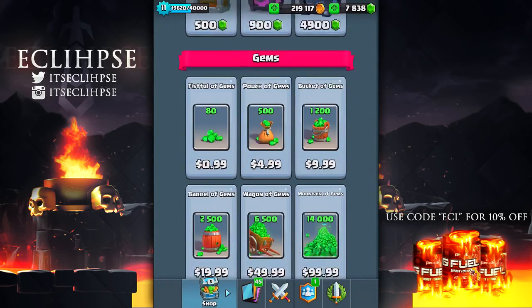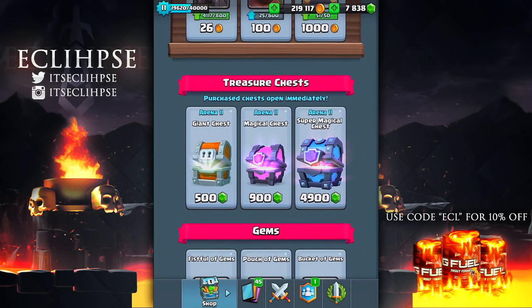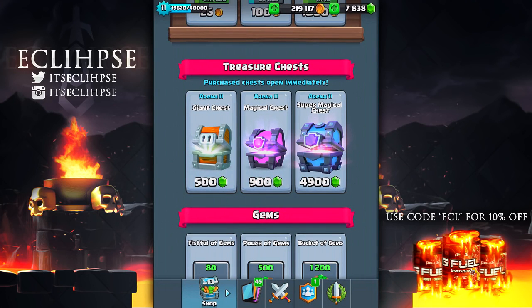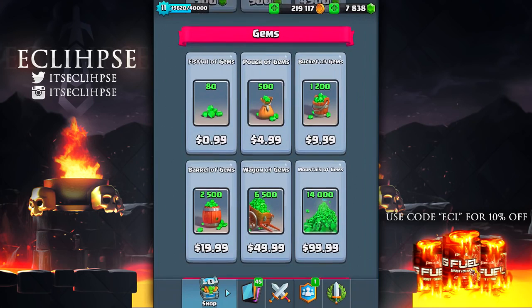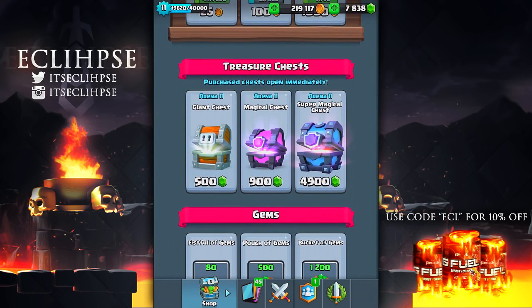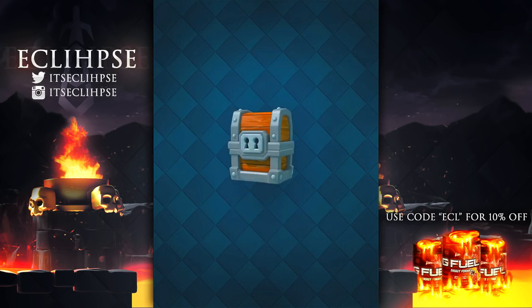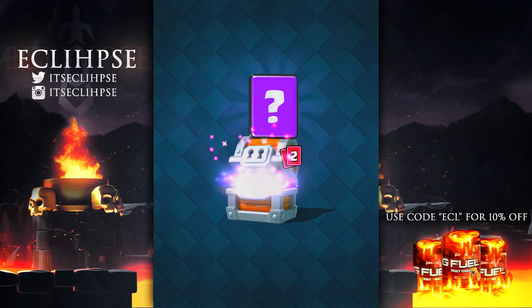I'm going to be spending $50 on giant chest and then $50 on magical chest, and by the end of the video you can decide what's better. $50 gets us 6,500 gems, so that means we can open up 13 giant chests. Once I add 6,500 more gems we can open around seven magical chests, so with that taken care of, let's get started.